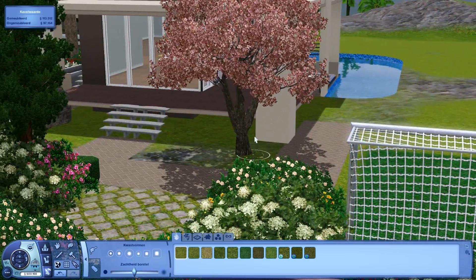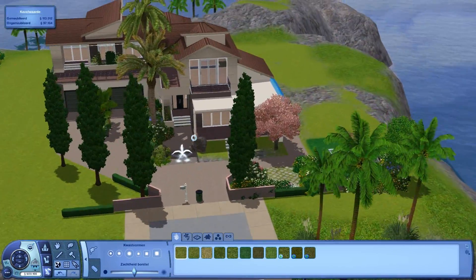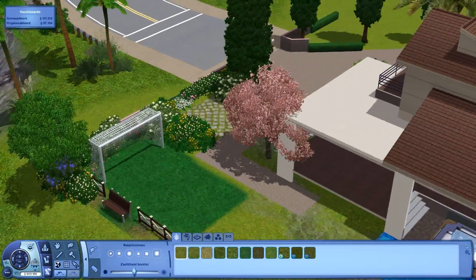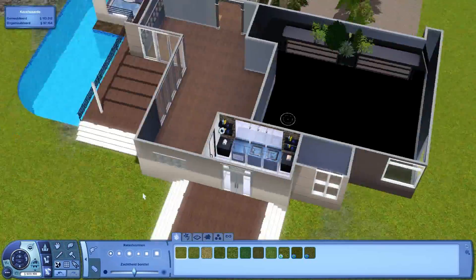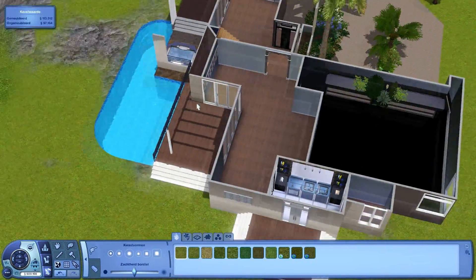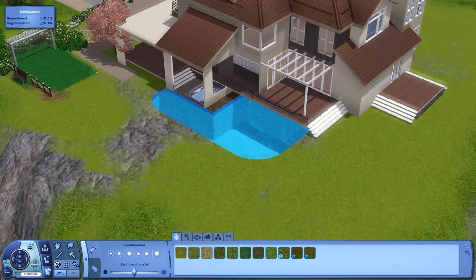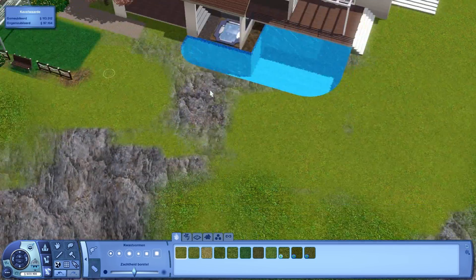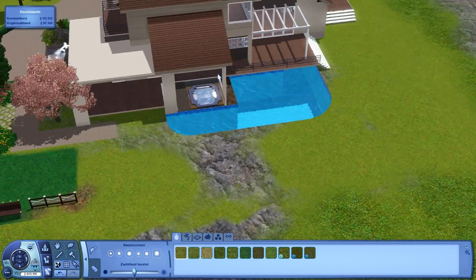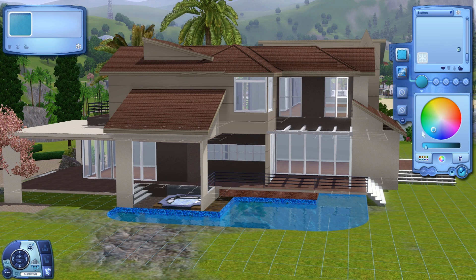Hey guys, it's me the Dungeon Master and you're watching episode 11 of Let's Build a House in the Sims 3. In the last episode we did this part of the garden, and the episode before that we designed another part. I think this time we're going to continue building the garden again. Let's continue — I'm first going to change the color of the wall painting of the pool. It'll take some time since I just started the game.